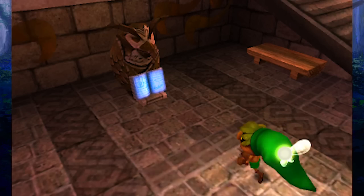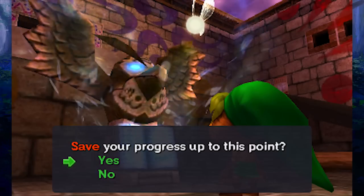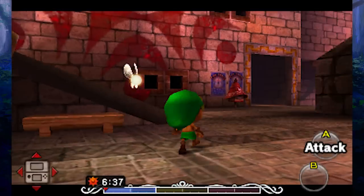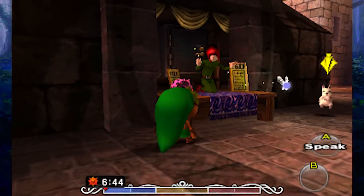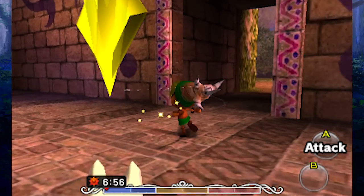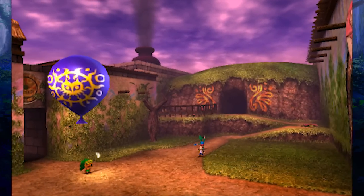Something very important here — these owl statues are going to be how we save, and we can travel around with them as well. Let's save our progress at the Owl Statue. Now one thing in this remake: it's actually a lot easier to save — you don't have to reset the three-day cycle to be able to save. There's another new thing too — the bank has moved over here and it's a lot more obvious. The bank used to be in one of the side clock towns like West Clock Town, but it's over here now so it's a lot easier to see.